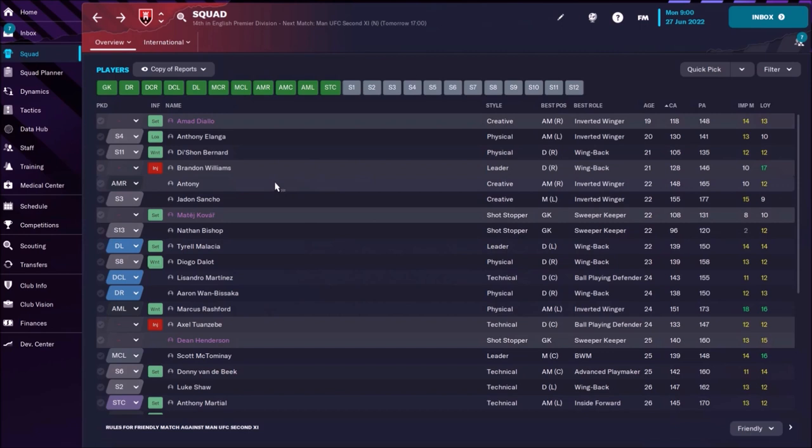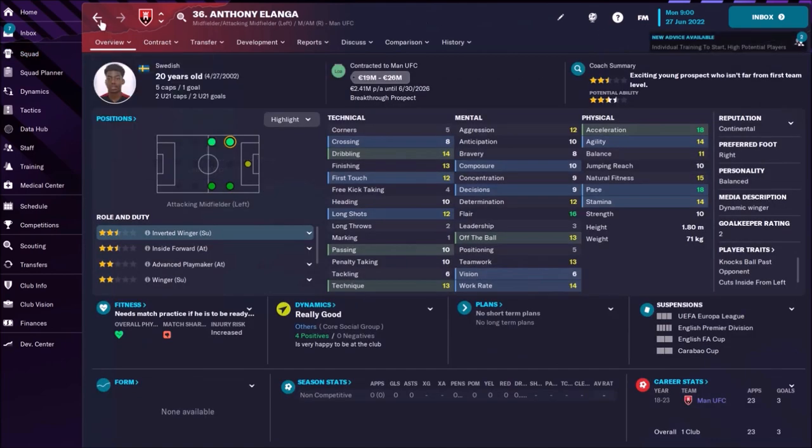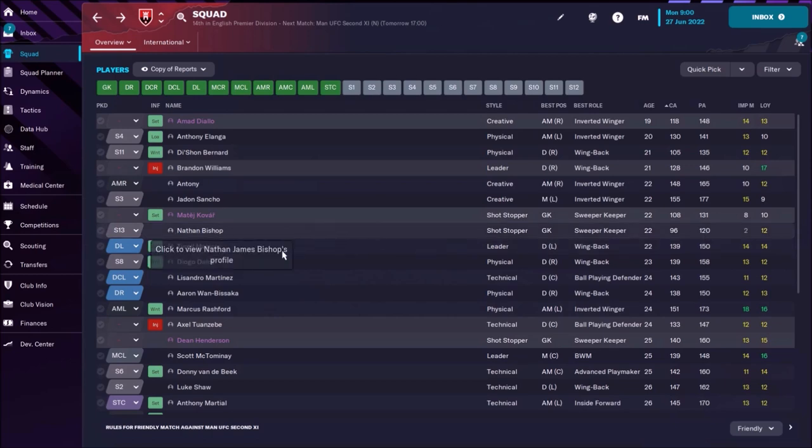Let's look at some young players with high potential. Ahmad Diallo is on loan with potential 148 — not that great for Manchester United. Anthony Elanga has potential of only 141, which is really weak for Manchester. Devshan Bernand has very weak potential of 135. Brandon Williams is 146 but lots of injuries have destroyed his career. Anthony's potential is 165 — he's going to improve. Jadon Sancho we already spoke about. Nathan Bishop has only 120 potential — need to sell him. Malacia's potential is 150.